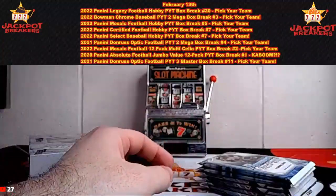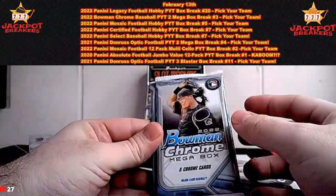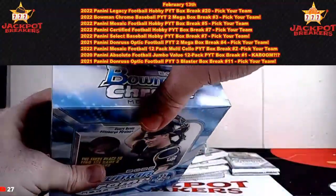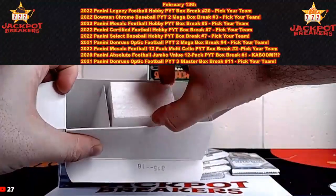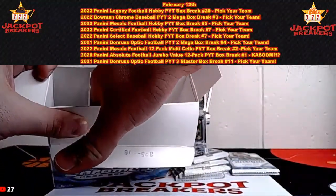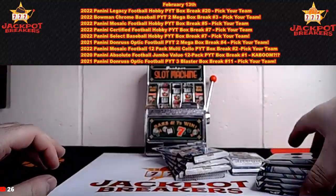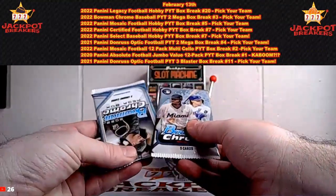For 20 in credit — so we have these two Chrome card packs, and you're guessing the last player in those. If you guess the last player, you get 20 in credit. Take a look at the checklist if you're unfamiliar with Bowman. You do not have to be in the break to throw out a guess, but get that guess in before we get to our last couple packs so you don't miss out. We only take the first guess per player.